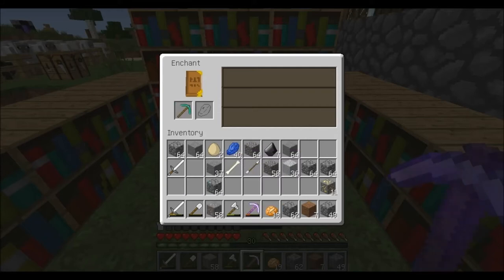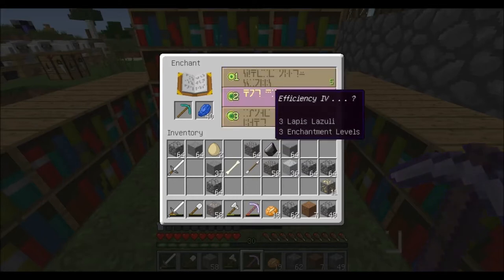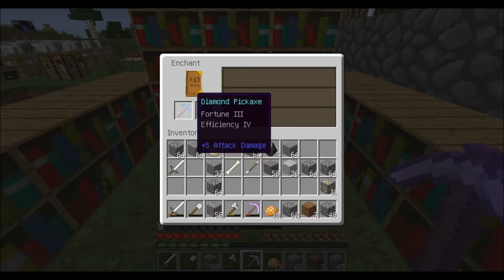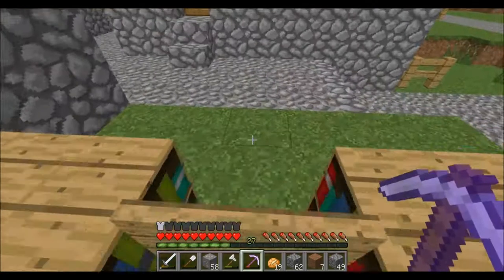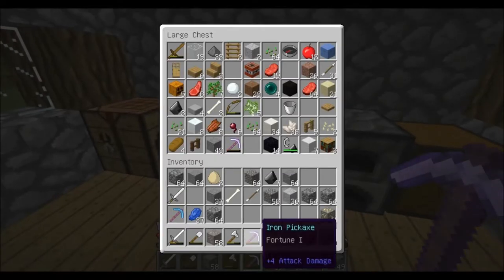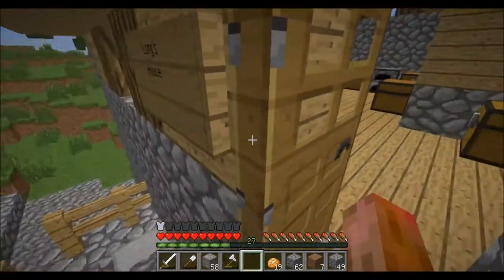Okay guys, wow. Fortune 3, efficiency 4! Efficiency 4 is very good so I'm going to go for it. Fortune 3, efficiency 4 - the perfect pickaxe! Oh thank you, Minecraft - you're so good to me sometimes. What a perfect combination! He's also got silk touch in case we need it. Oh man, I love that pickaxe - you're my favorite pickaxe from now on. Guys, leave suggestions for what we should call my pickaxe, and we will do that in the next episode.